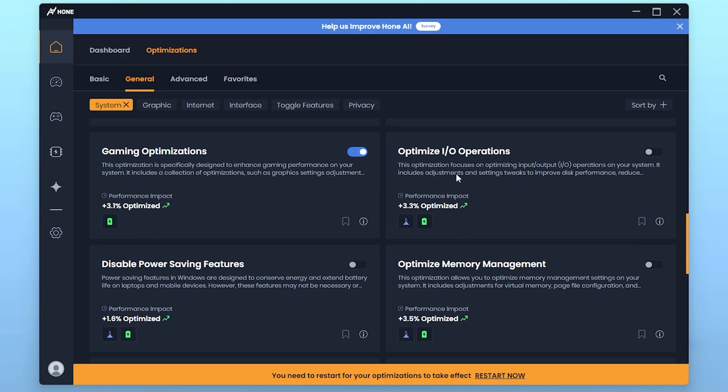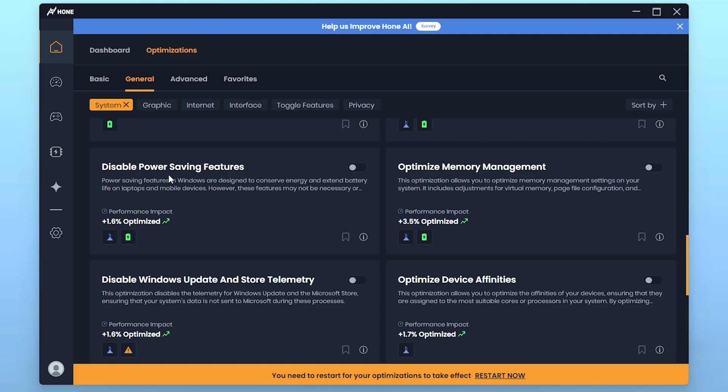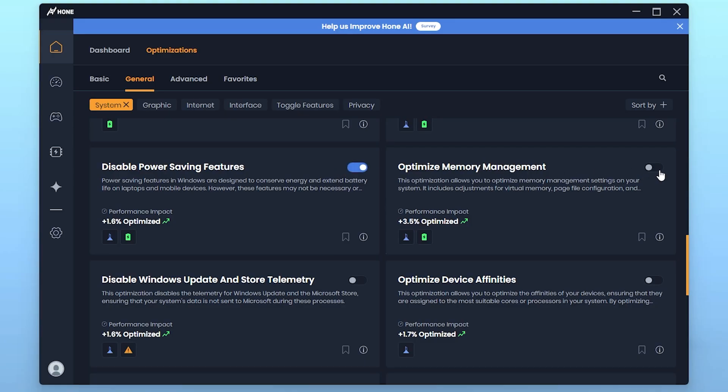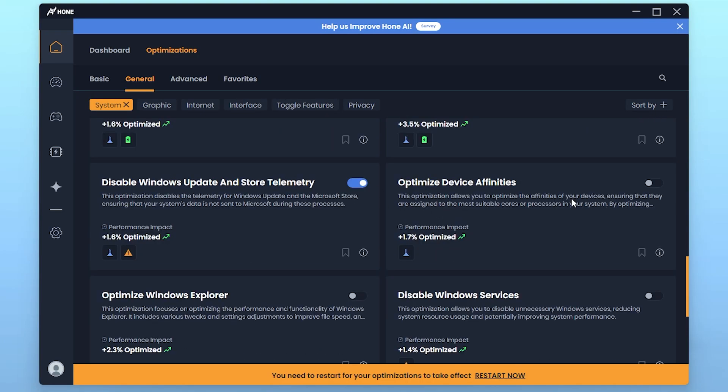Next, find Optimize Input and Output Operations for performance — go ahead and turn on this feature. Then find Disable Power Saving Features — make sure to turn this on for best performance. Next, Optimize Windows Memory Management — turn it on. I'm now quickly enabling all the remaining important settings under the system section for best performance.